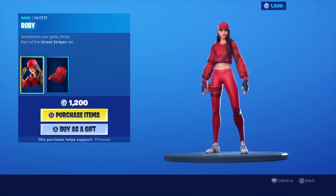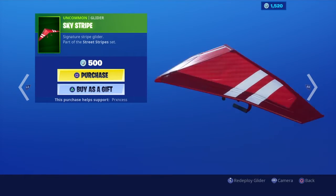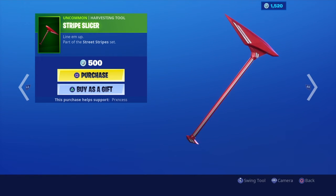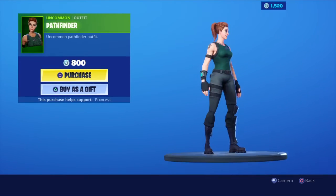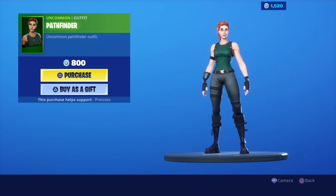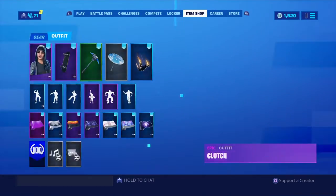I really do love the back bling, it is sick. The glider is okay, and the pickaxe is okay. The only thing that's really the best is the skin itself. Then you have the default. That's about everything in the item shop guys.